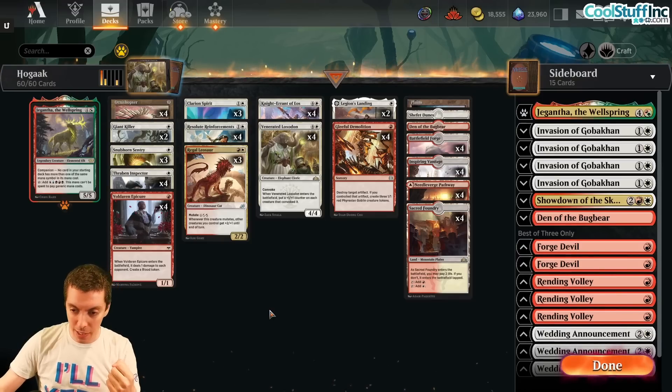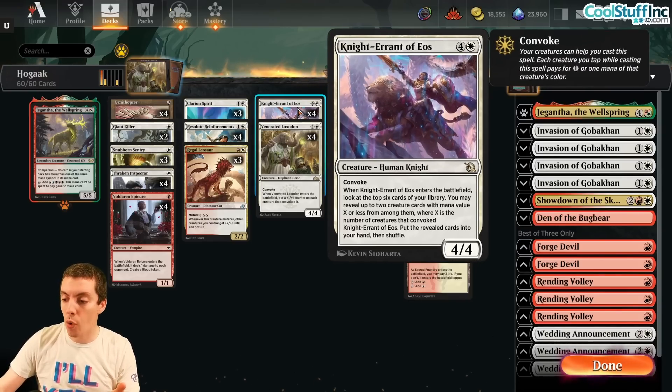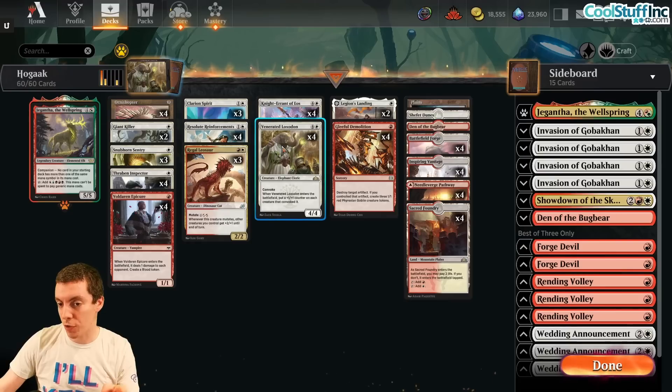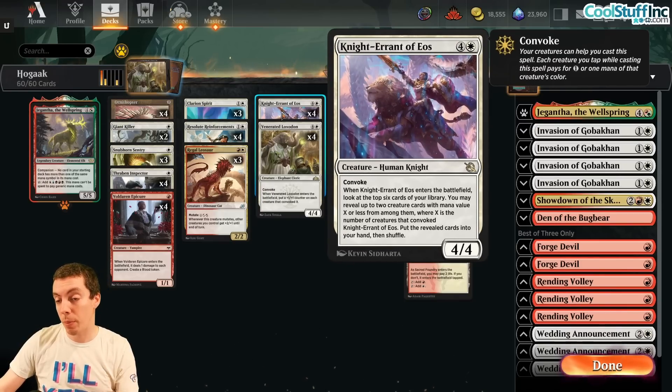So here's my build of the deck on Arena for Explorer. A lot of these cards we're already familiar with. The core of the deck is our 8-pack of four 5-mana 4/4 Convoke creatures. Of course Venerated Loxodon - a phenomenal card for putting a bunch of power in play, pumping all the things you convoked it with. And the new one here is Knight Errant of Eos. This one Convokes, doesn't pump the squad, but usually draws you two extra creatures - sort of like a Mulldrifter. Just a 4/4 for almost free, which is phenomenal.